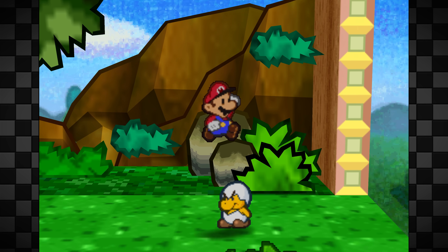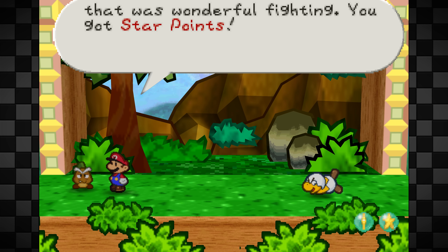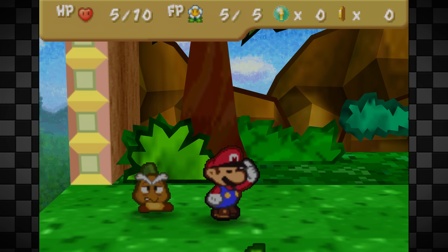These first two fights I just talked over are basically scripted. You are always scripted to lose the first Bowser fight, and the fight with Junior Troopa is just press A and you win.